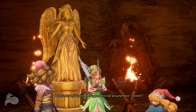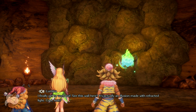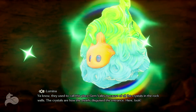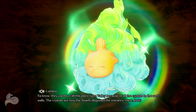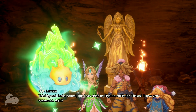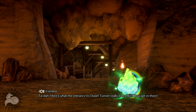I believe Dwarf Tunnel is supposed to be around here, correct? I finally get to work out! See this wall here? It's actually an illusion made with refracted light. They used to call this place Gembelly because of all the crystals in the rock walls! The crystals are how the Dwarfs disguise the entrance. This big rock looks normal, but I can shine my light to nullify the illusion! Ta-da! Here's what the entrance to Dwarf Tunnel really looks like — now get in there!